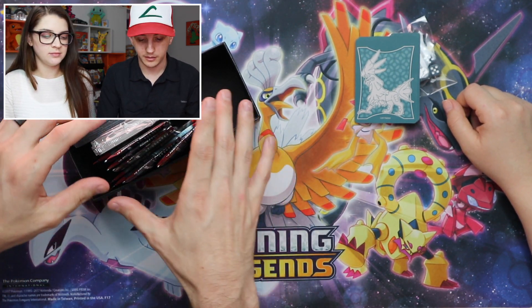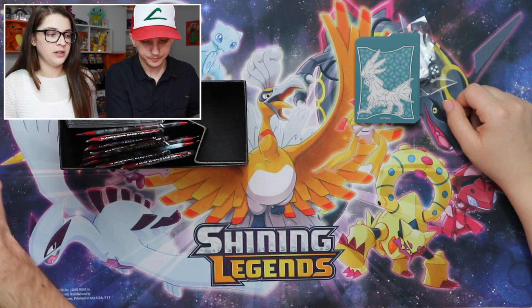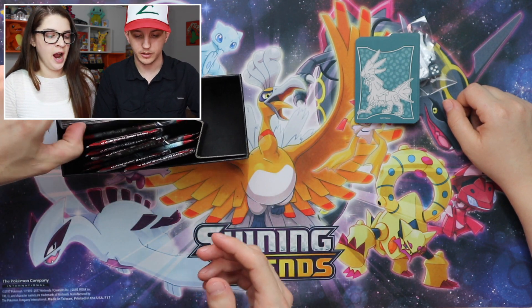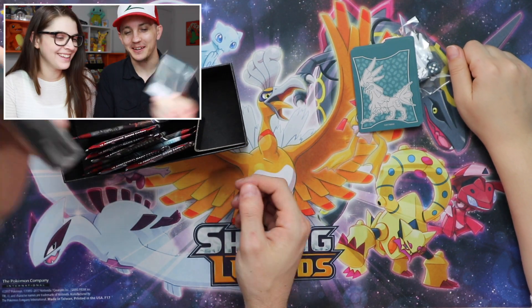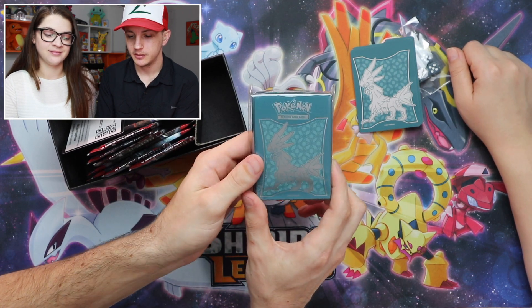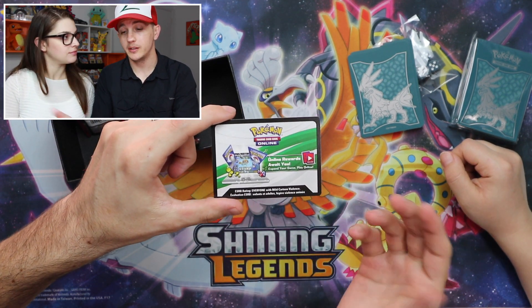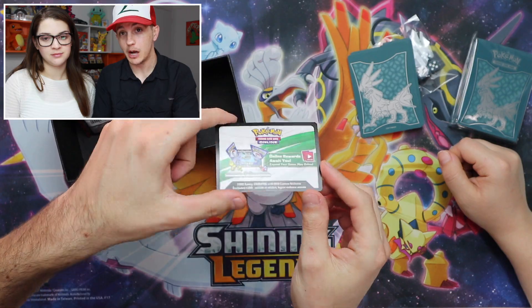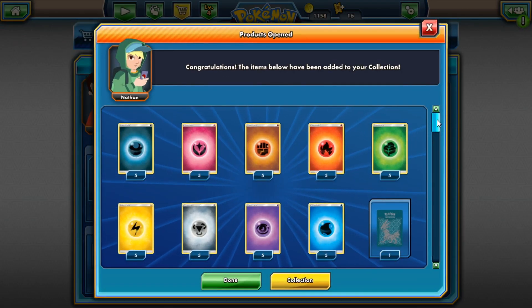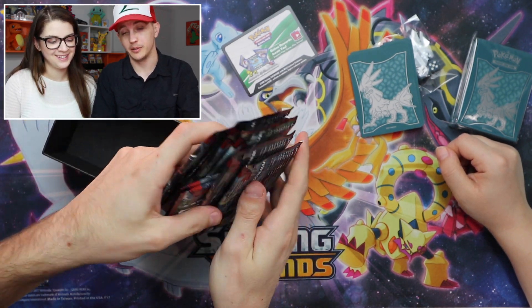Then you also get a brick of energies — because you can't live without energy. You get sleeves of course, though I'm still not a fan of the color. Then you get an online code, and hopefully it's available right now — so let's go check out what it is. And that's what it was. Pretty neat.